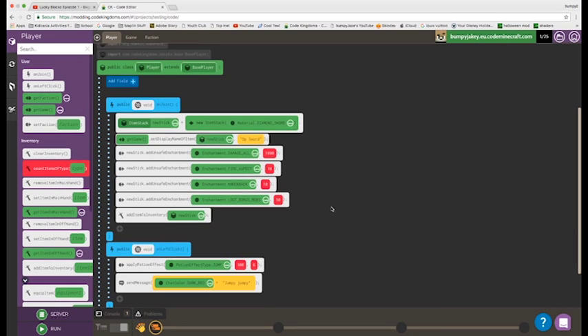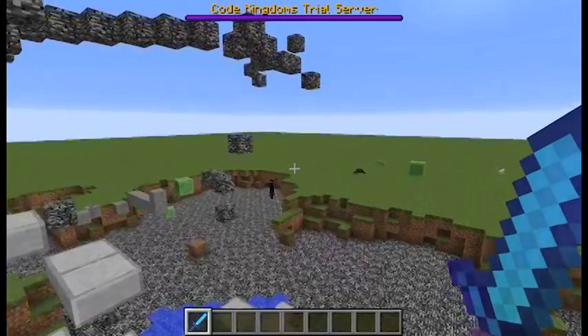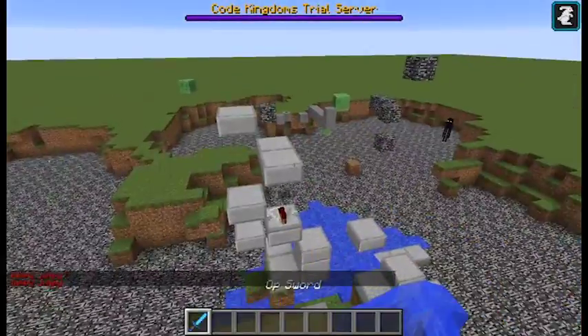As for the other feature — the jump boost — on left click, it applies the potion effect of jump boost, and sends the message 'jumpy jumpy' in chat.